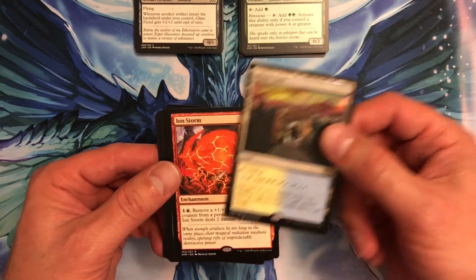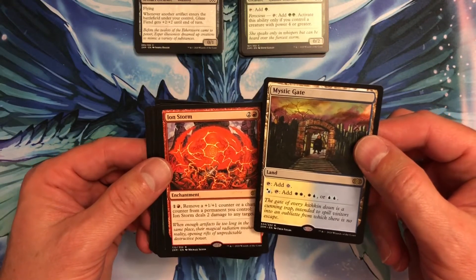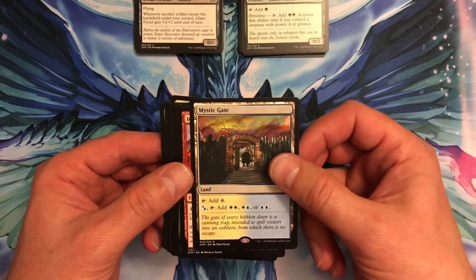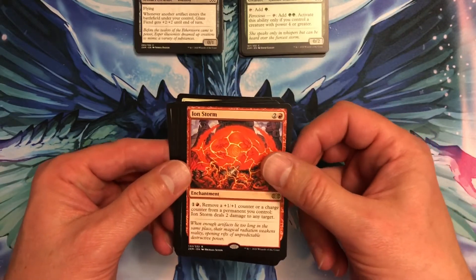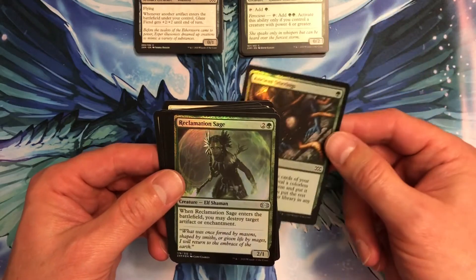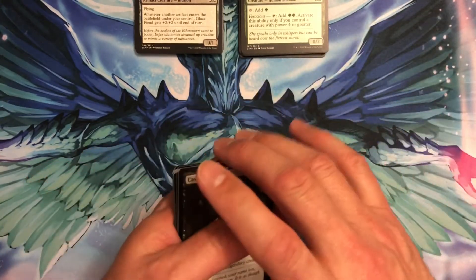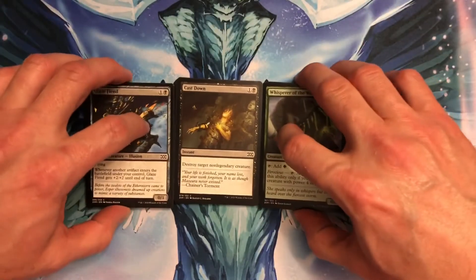Misty Gate — that's a rare land. You can pay one and one white or blue, tap, and add any combination of white or blue mana. That's pretty cool. Izzet Storm — we got that one before. And the two foils are Ancient Stirrings and Reclamation Sage — pretty cool. And a Demon token card. So that's it — no mythic across three packs. I'm sure we'll make up for it with the complete box opening.